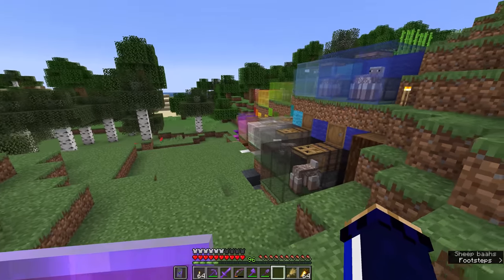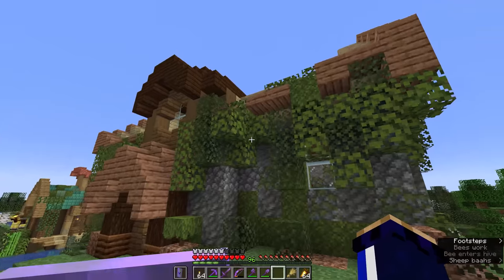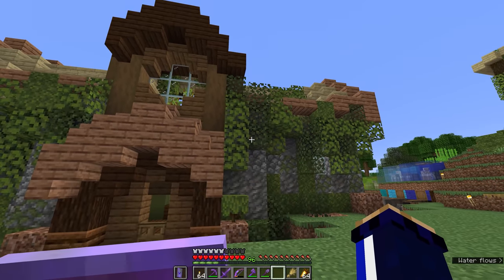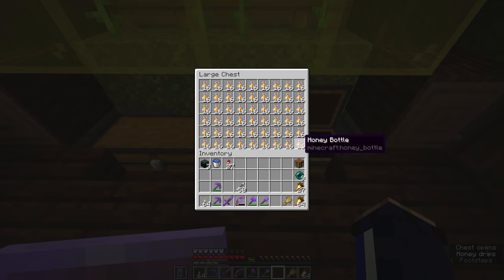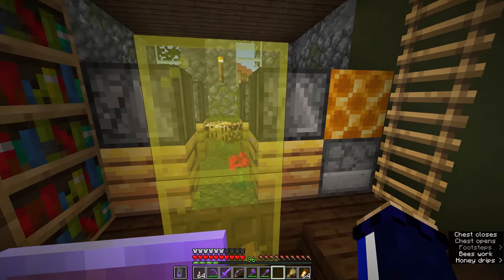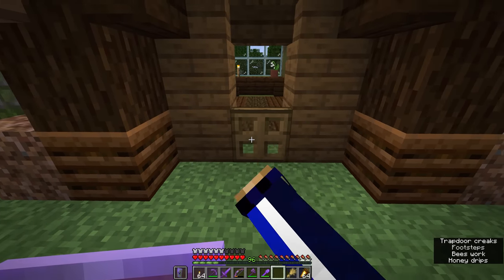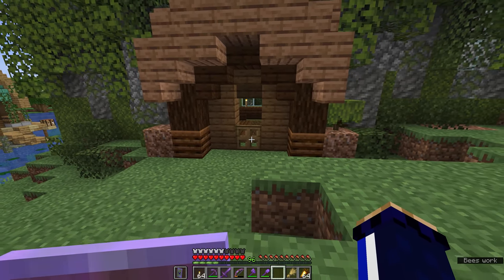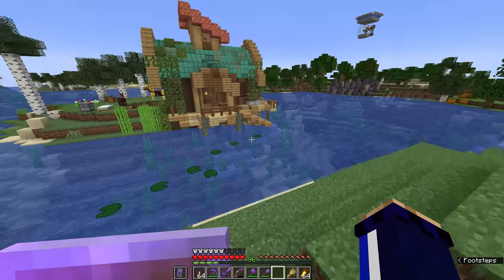We've also got a wool farm here for all 16 different colors of wool - a very nice easy compact design that's been around ever since sheep have been able to be automatically sheared using dispensers. And here is our beekeepers cottage, which unfortunately I did have to replace all of the flowering azalea leaves with regular birch leaves just so that the bees wouldn't end up trying to pathfind to them. But since then it has become a hive of productivity, giving us as much honey and honeycomb as we could ever want - for honeycomb blocks, candles, and waxing copper at some point in the near future.